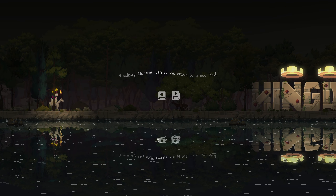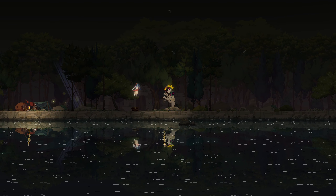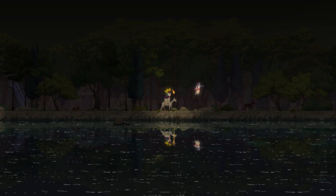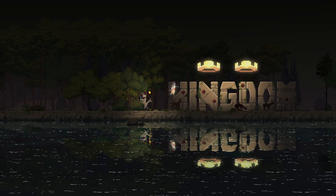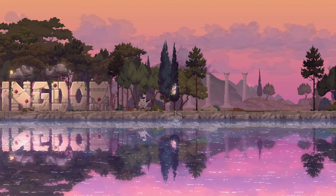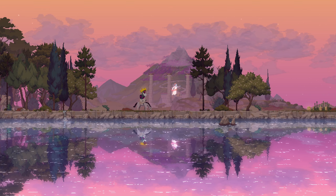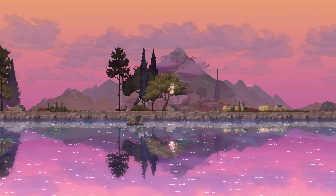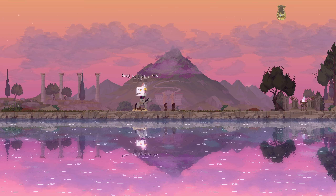So a solitary monarch carries the crown to a new area. The tutorial is telling us where to go but we're going to ignore it and explore. I want to go to that chest but it's not letting me yet. You've got a stamina bar you can't see — hold down shift and you can run. You can stop on bits of grass to get your stamina back, so when you see the breathing animation, just stop and it recovers.